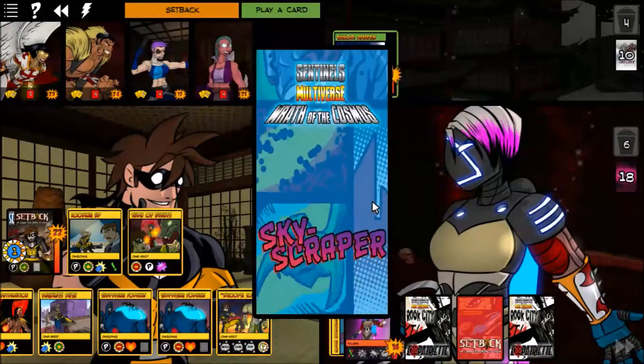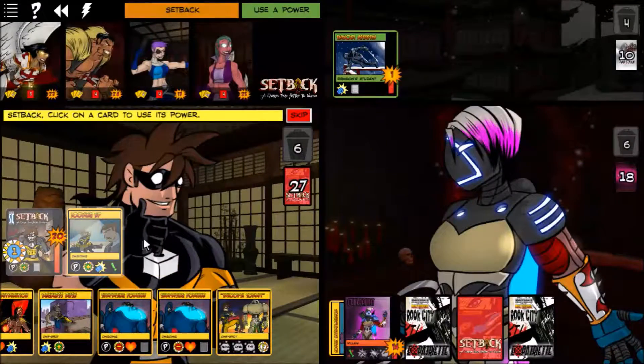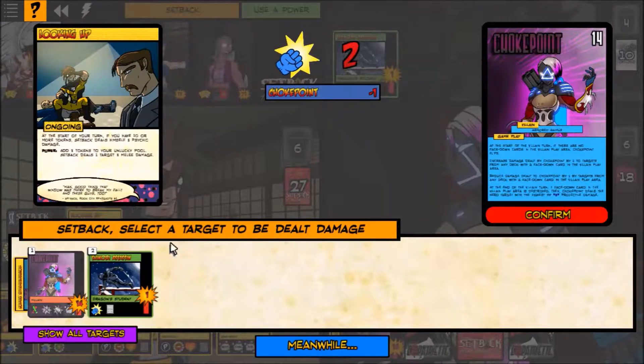Skyscraper draws two cards — another Monolith and a Colossal Left Hook. That was worth taking two damage for. Then we can still do Looking Up — I'm going to do that, take the damage, and hit her again. We are well on our way to wrecking her.